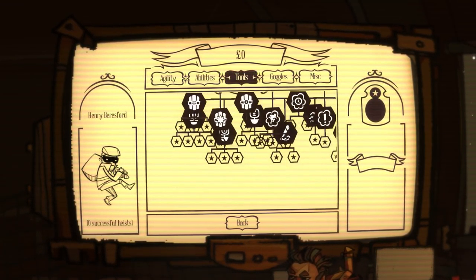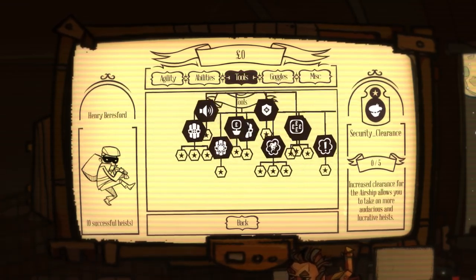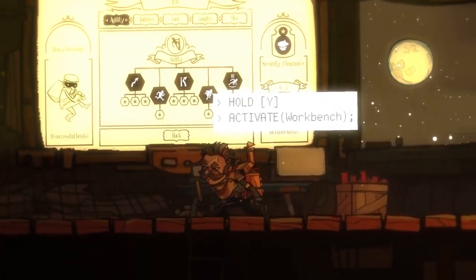Basically, to get to the latter stages, we need to upgrade our security clearance to actually get there, and it costs us money. It costs 400,000 to get level 5 security clearance, and that gets us to the police district to steal the Devil's Basilisk. Not the devil's lettuce — if I could steal the devil's lettuce I probably would, but we've got stuff to do.